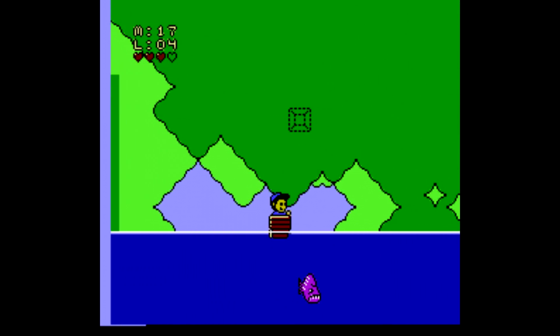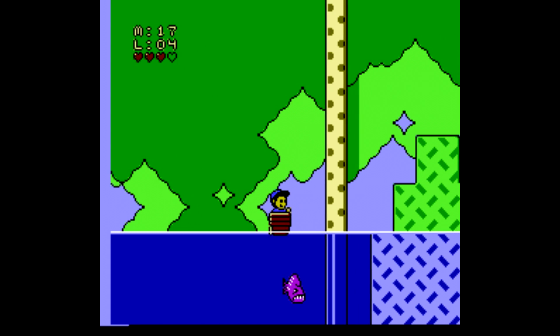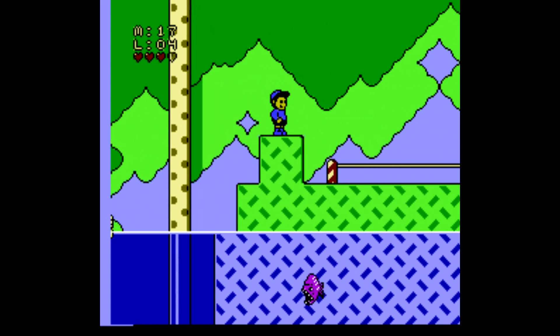Here we're going to jump up using the spring to bounce up and grab the second card of the game. Get inside this little boat thing and move yourself across the water, being careful, and hit the exit.